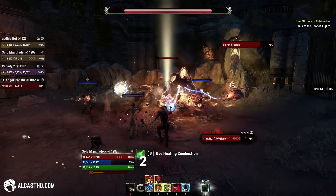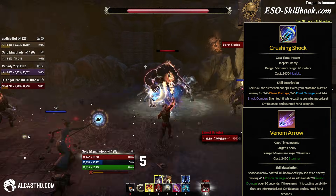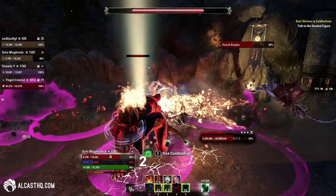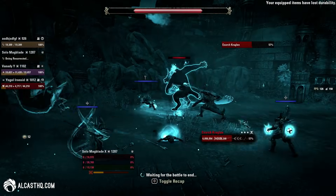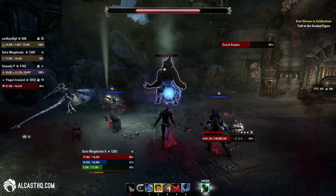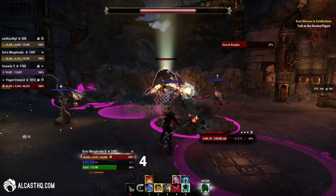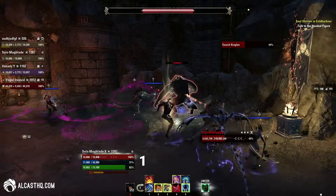You need to have an interrupt for Blood Rage. On a Magicka character you can use Crushing Shock from the Destruction Staff skill line; on a Stamina character you can use Venom Arrow from the Bow skill line. When he starts screaming, everybody too close will get knocked back, so make sure to be out of range. If you don't interrupt, the scream will drain your resources — your 40,000 Magicka or Stamina drops to 35,000, 30,000, 20,000, 10,000 — until you are out of resources and dead. You need to interrupt this as fast as possible.